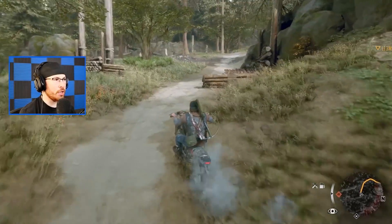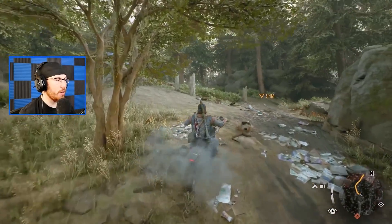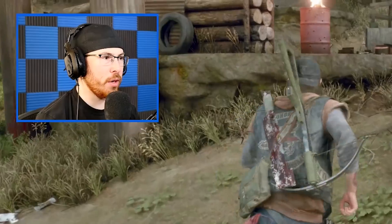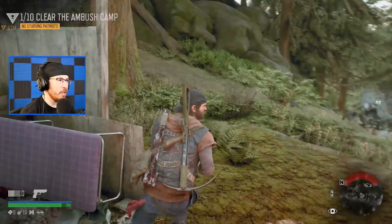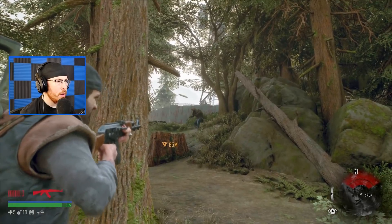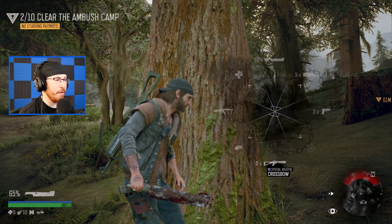Bumping into trees causes your bike to start smoking, which is really annoying. Let's go to Copeland's camp — wait, this is not Copeland's camp, I'm not in the right place. These guys have assault rifles — what am I supposed to do against that? I only have three bullets. This is very very bad.